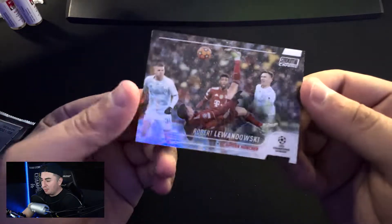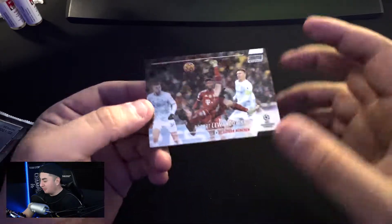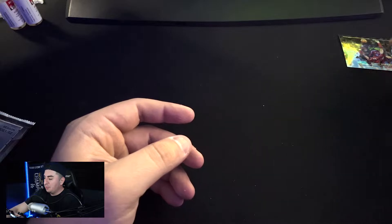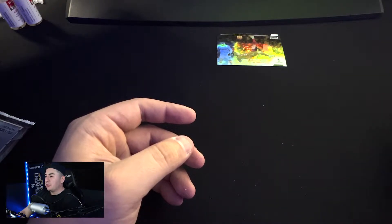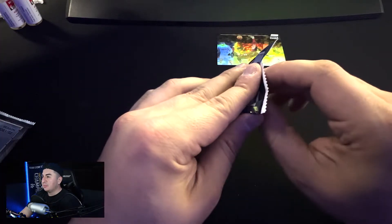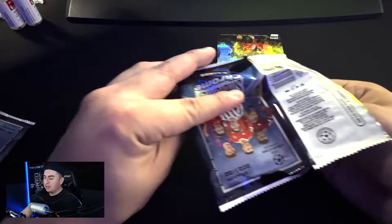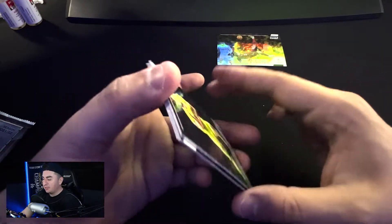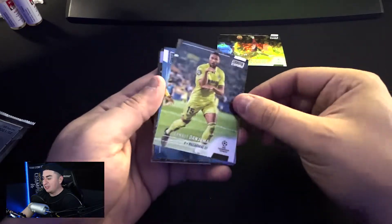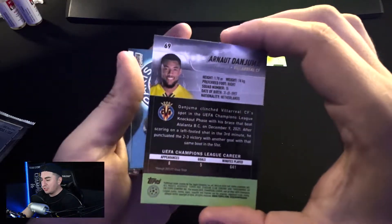I always like Stadium Club Chrome just because of the pictures — they're known for their high quality photos, even in the baseball edition. We'll put Robert up here because it looks pretty cool. We are looking for blue prism refractors — you'll have four of those for the mega box. Then you have black and white numbered cards, and a regular refractor of course, which is going to look like a holo. You gotta always keep your eye out, especially with these high quality HD pictures.